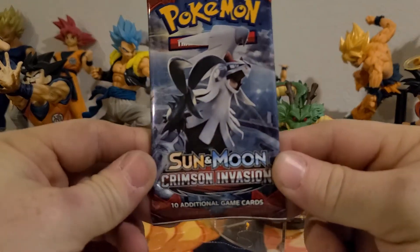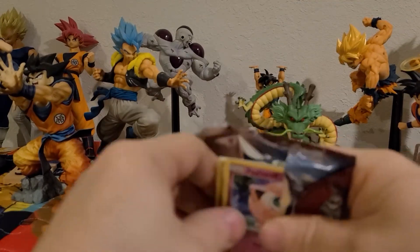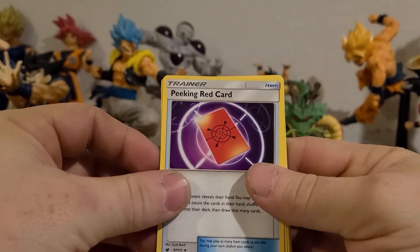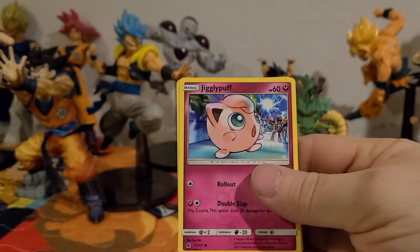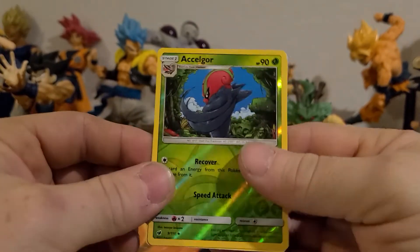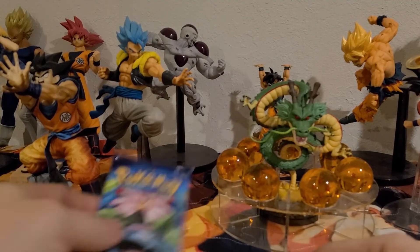Let's jump into Sun and Moon Crimson Invasion — hopefully we'll get something a little bit better. We got a Steel Energy, a Peking Red card, Destron, Destradon, Zulis, Jigglypuff, Chimichou, Spoink, Soblu, Swinub, a Reverse Holographic Ace Lagor, Ace Quar, Gorgie, Gorgiest — I think that's non-holographic.